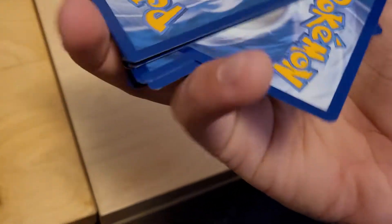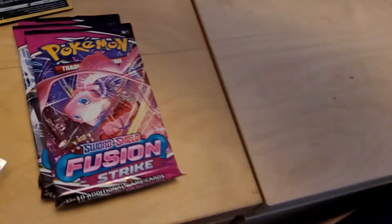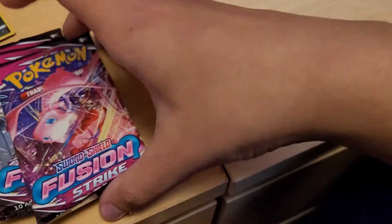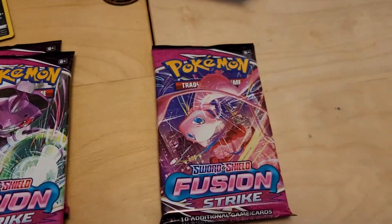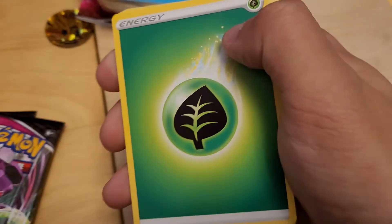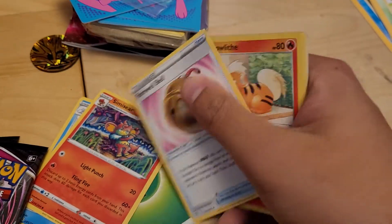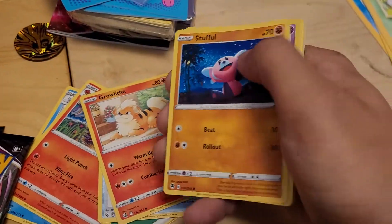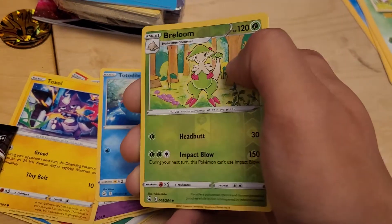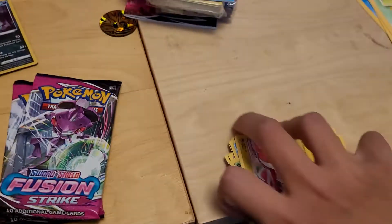At least we got a lot of good pulls today and a Full Art Hoopa V, which is also pretty cool. Here we go — another White Border. We got a Grass Type Energy, Frostmoth, Simisear, Farewell Bell, Growlithe, Stufful, Sigilyph, Tatsugiri, Totodile, a Reverse Holo Breloom, and a Latios Regular Rare — Fusion Strike Style, Dragon Type as well.